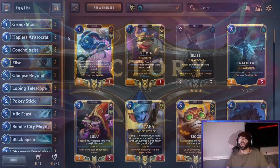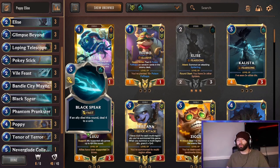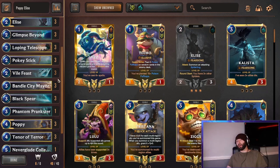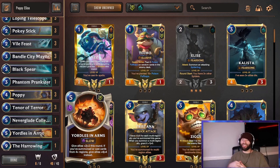Hopefully you guys enjoyed that video — I told you guys we did well. I don't know, it felt like seven and one, something like that. Fire win rate — no complaints here. All the different Shadow Isles stuff is so strong. I've been loving Black Spear — it's just strong removal. It is so good and one of the reasons to make this region combo happen. Vile Feast I definitely think is one of the best cards in the game, as well as Glimpse. They're both completely premier cards and they added a lot in the games for sure. Yordle in Arms came in hot — that was pretty sick.